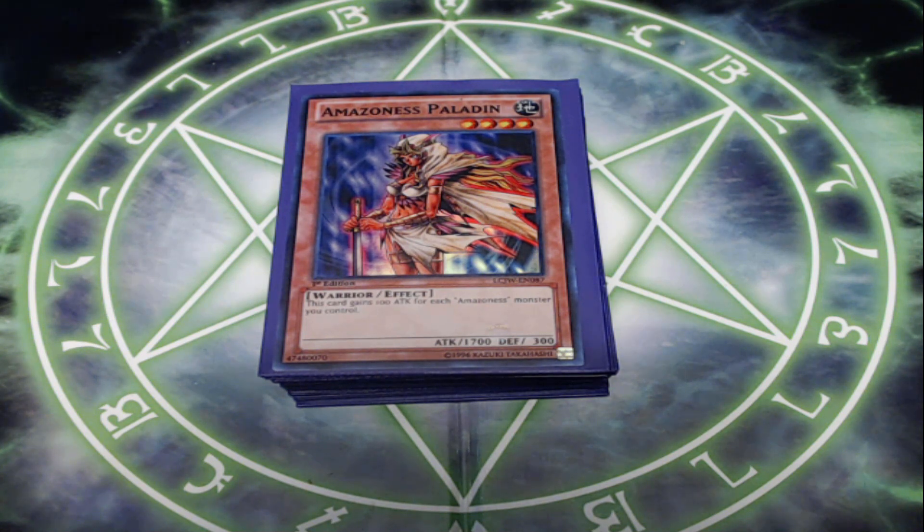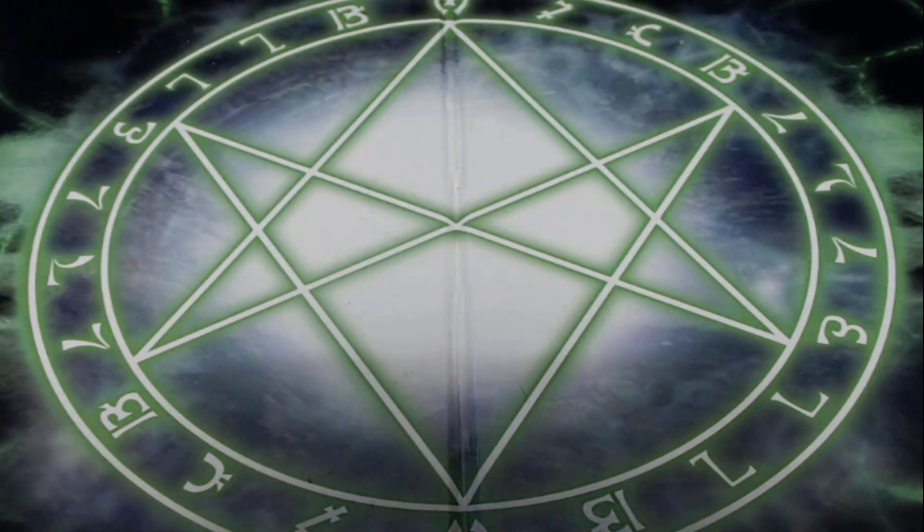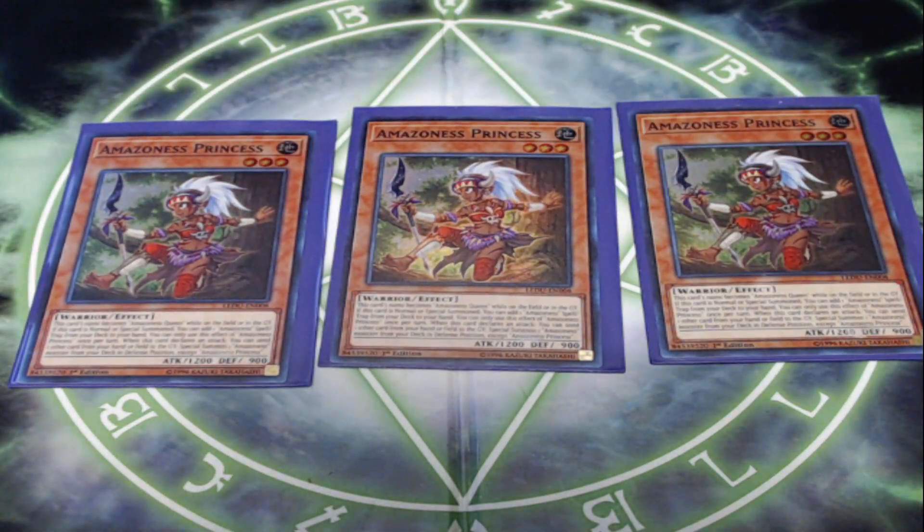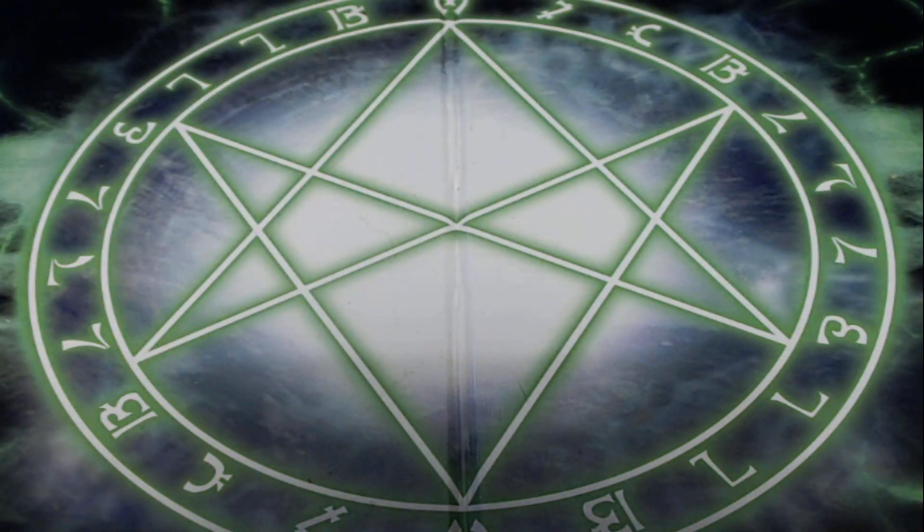Not as much using the new fusions, but with that said, let's get into the cards. Starting off with our monsters, we are playing three copies of Amazonas Princess. This is a great card, one of the great starters for the deck. It's a 3-star, 1200 attack warrior monster. Its card name becomes Amazonas Queen while it's on the field or in the graveyard — more useful if you're playing the fusion variant. If this card is normal or special summoned, you can add an Amazonas spell or trap from your deck to your hand, once per turn.